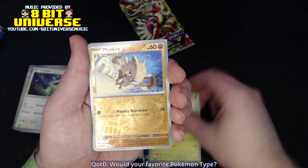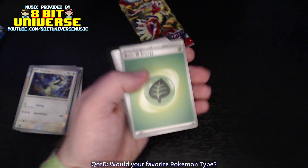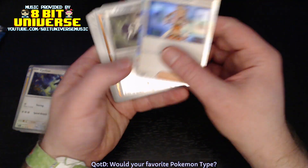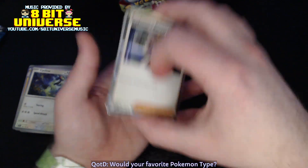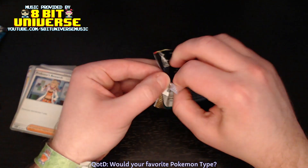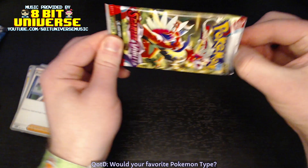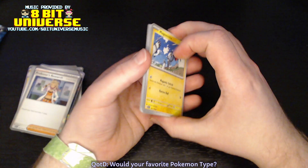We got a Vivillon, a Menke, a Varum, and a Professor's Research. Wow — that is something. All right, we have one last chance here. Maybe if we get the highly sought-after Miriam or whatever, I think that's about our only hope here. Otherwise, this is gonna be a bust. Pretty depressing opening so far, but hey — maybe this is the one.